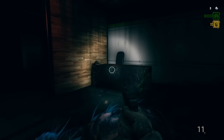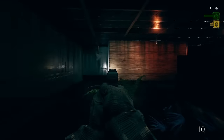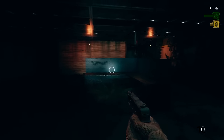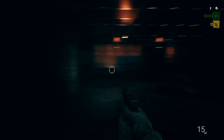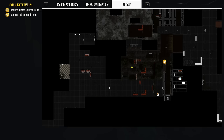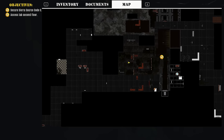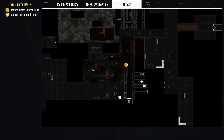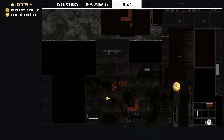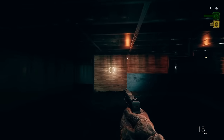Nothing over here either. Alright, I like this corner of the room. Oh shit — and we got more coming. Alright, we're good. So let's check our map — oh my god, this is a massive area. Okay, I see where we are now. I guess we just keep pushing through to see if we can find something. This is so confusing.